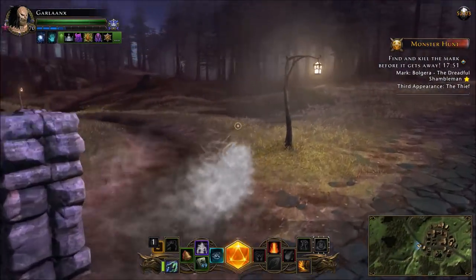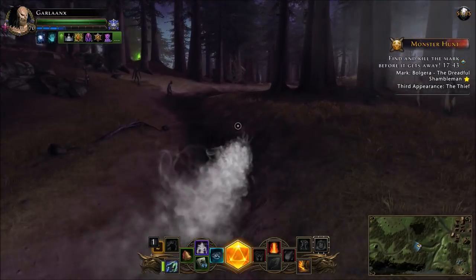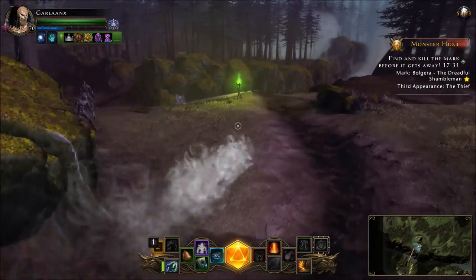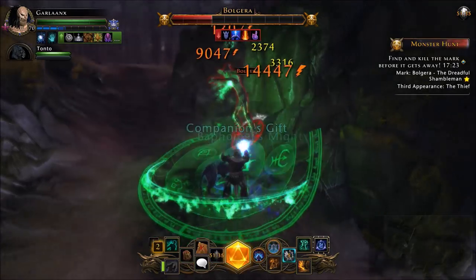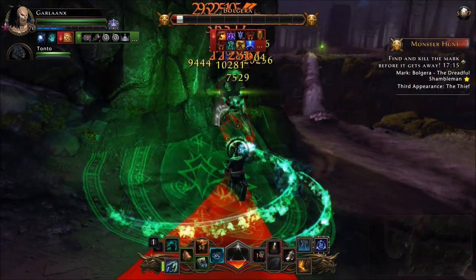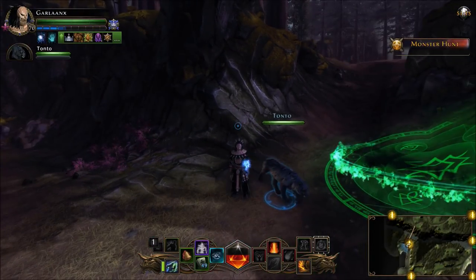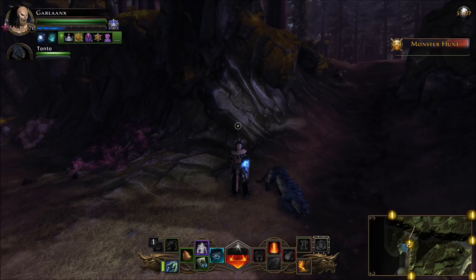The timer is still going — we're just under 18 minutes remaining. The third appearance is the Thief, which we know is across the wooden bridge. Navigate over, cross the bridge — the target is coming up on the targeting system. Go ahead and finish him off. Unfortunately he didn't drop a tier two poster or any gear this run. That's how a tier one hunt works — tier two drops will automatically go into your inventory, just like tier ones do.